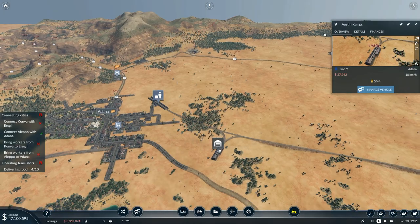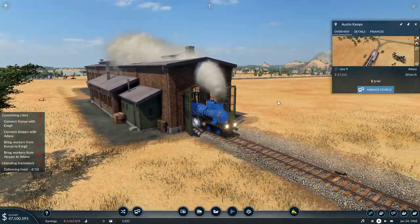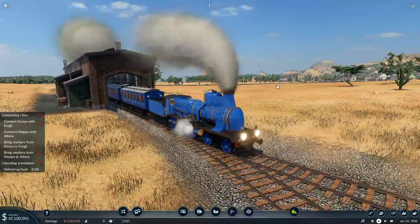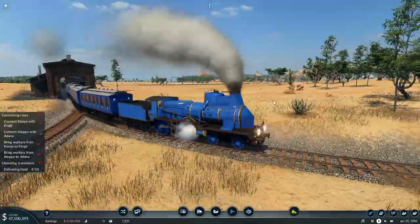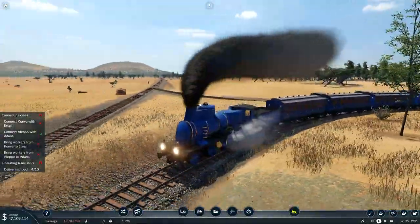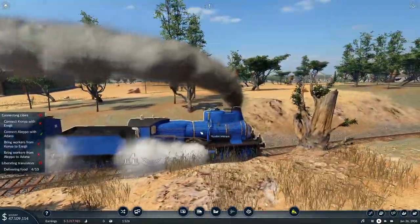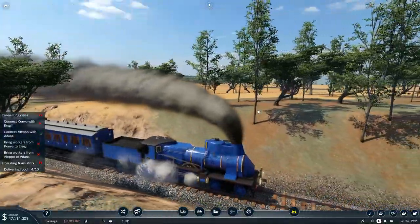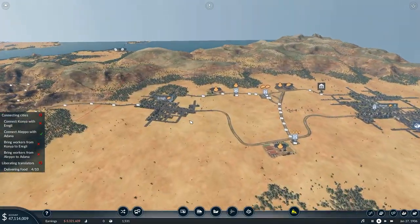I'm going to go and have a look at Austin Camps coming out of the station over here. Oh, that is beautiful! Noisy, definitely noisy, and not the fastest train. I have got it on standard speed rather than sped up, so that's kind of to be expected. It does look pretty cool — I'm loving this. I like the look of this train right there. The first one is set up.